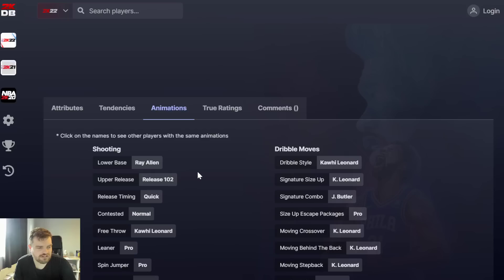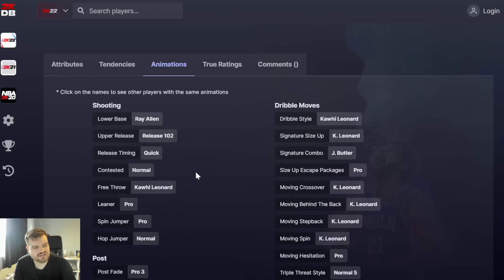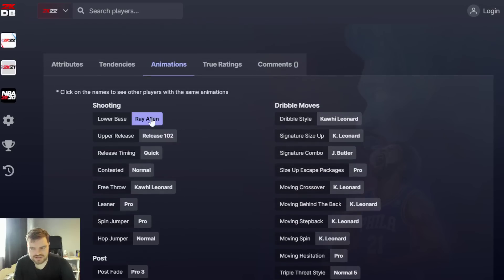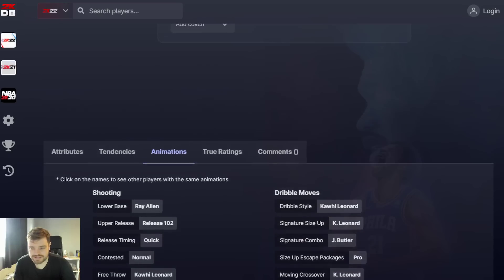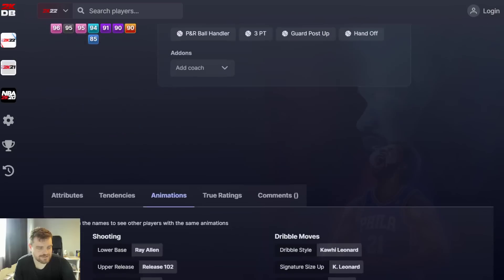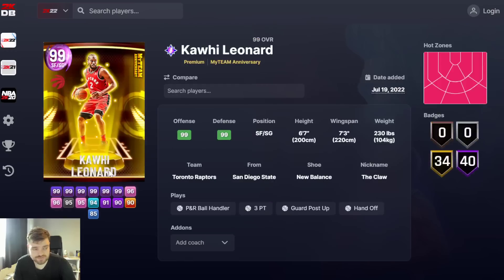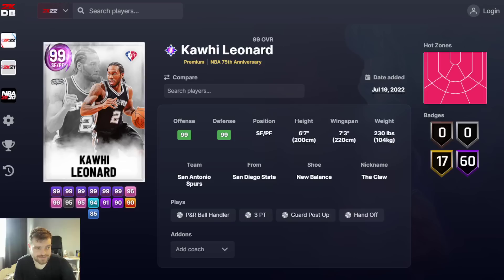The only issue is that when you pull these packs, 95% of the time you're getting power within Kawhi Leonard, who's not really him. Oh no, they just made him a slightly better version of power within Kawhi. That's not really what we wanted. Kawhi Leonard is really not what we wanted here in MyTeam in terms of his animations. He's fine. He's not him, though. He's usable. He's not great. He comes with fundamental dribble stock. A bit iffy.